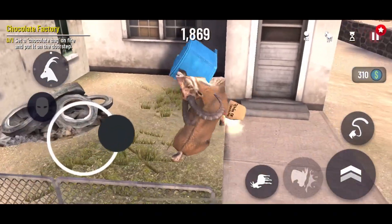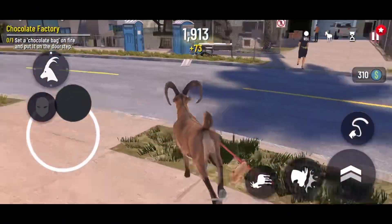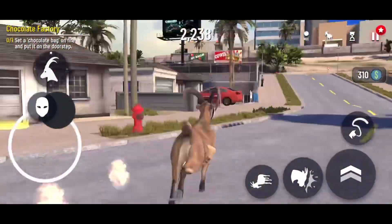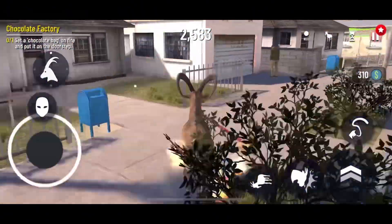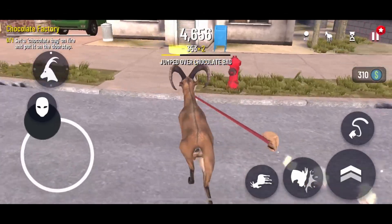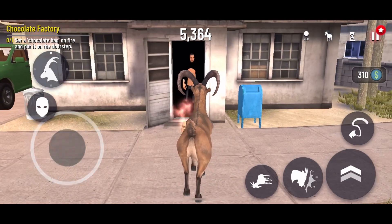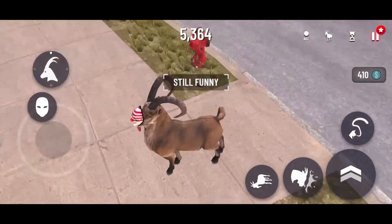Now do I just put it at somebody's doorstep, like, in the mailbox maybe? No, it's on their doorstep. We don't have to go find a very specific doorstep, do we? Is it in front of the chocolate factory? I finally found it, and it was this obvious. And — what, I put a mask on? I don't remember putting the mask on. Anyway, finally — oh my gosh. The bag's on the doorstep, he's on fire now! He kicked it. Still funny.